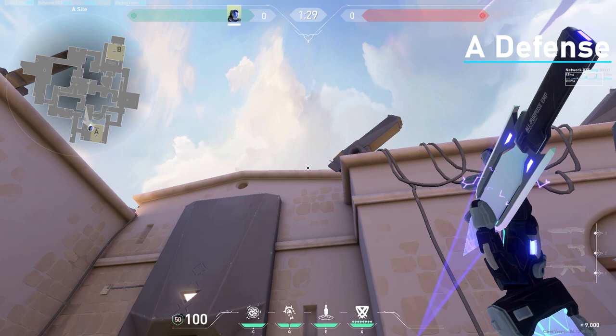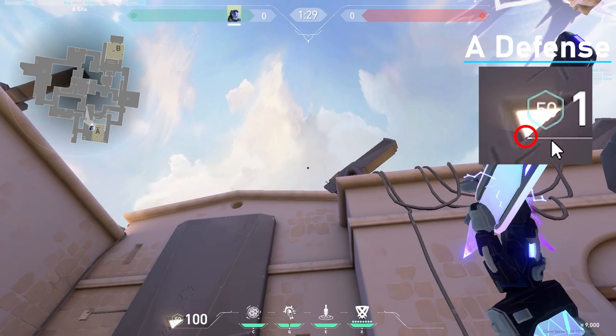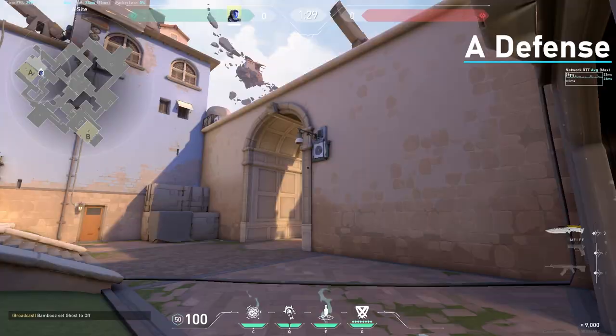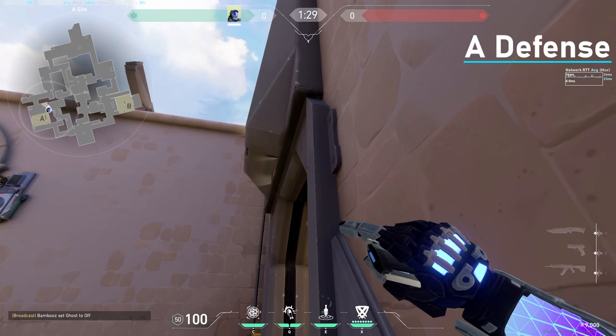Now for some knife lineups. The first one I do mostly is if I want info for B and I don't have a silencer or anything. You aim where the light is — the tip of the triangle — and you left click, and it'll hit the top of B main. Pretty good knife.